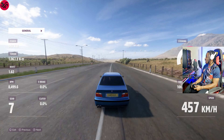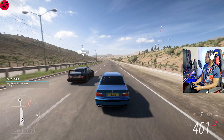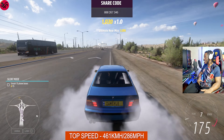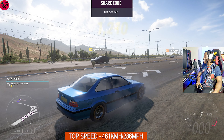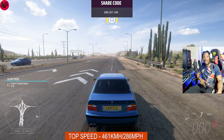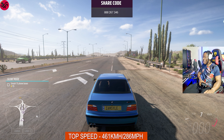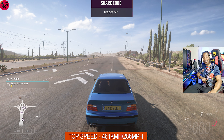Okay, 461 kilometers per hour — and mind you, this is not with a power boost; this is a free roam test. This is it for the 1997 BMW M3, and guys, this sleeper car is a beast. The racing 3.0-liter inline-6 turbocharged engine in here is an absolute beast.